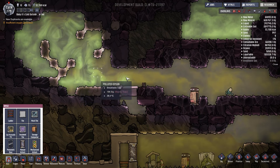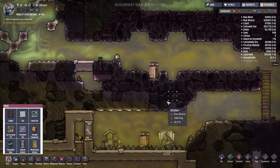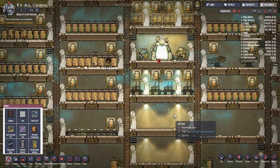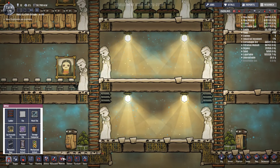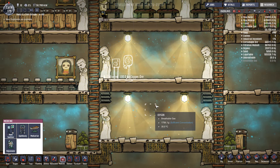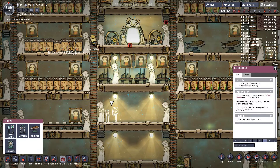Now that we've got some bleach stone I can show you the funniest thing in the game - and this is seriously the funniest thing. The only question is where to put it. Let's go to medicine and put in a hand sanitizer over here. You'll smile - trust me, you're going to smile. Copper is fine, let's make it priority seven, get it done quickly.